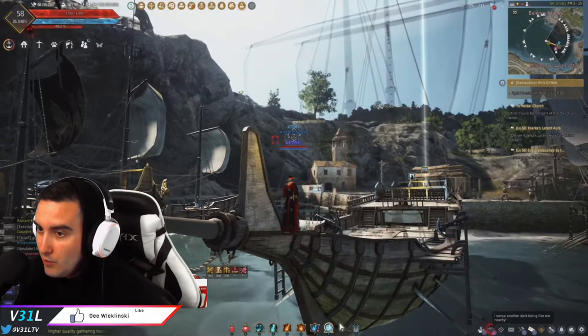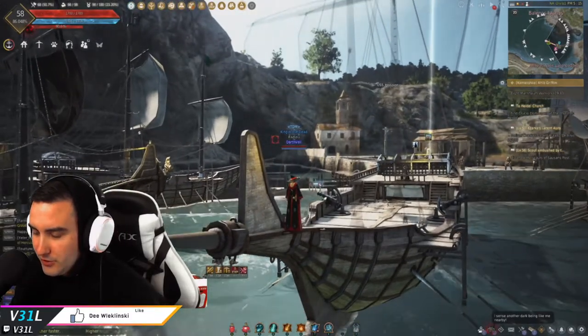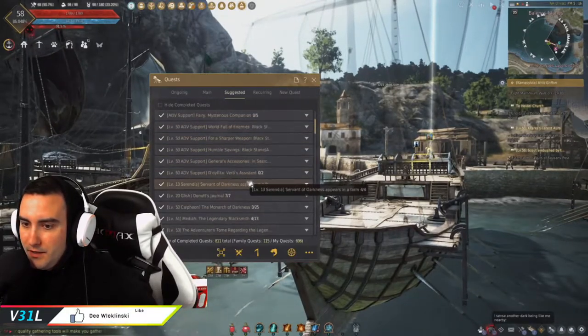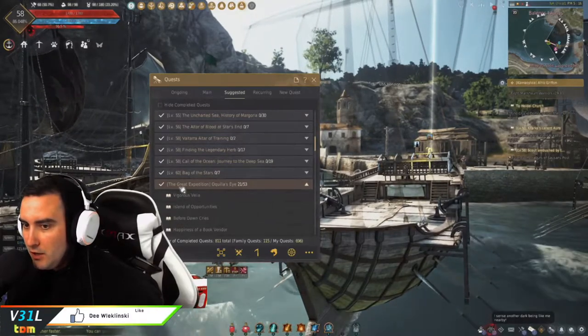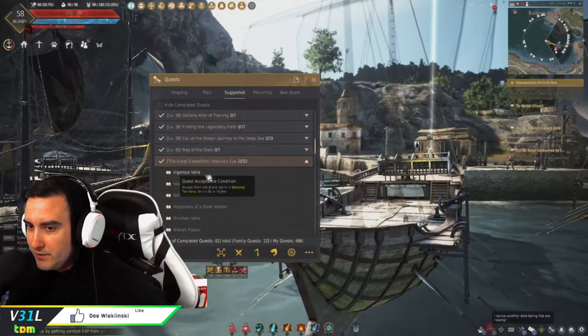The way to start doing this is to make sure that you're above, I believe it's level 50 or 52. Then you can just press O to open up your main questline. I think it's underneath the suggested quests. Look for the Great Expedition and start the Vigorous Vela quest right there.